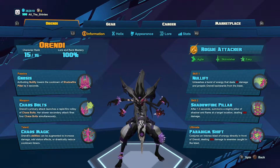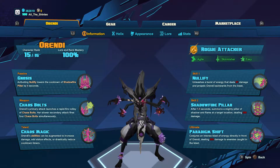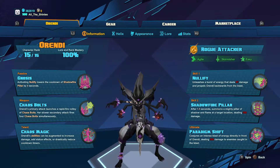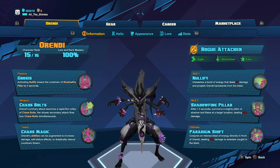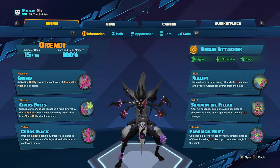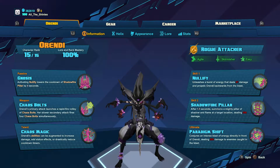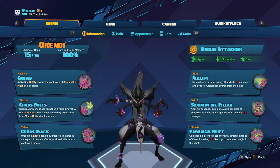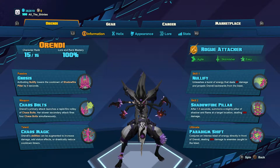Hey everyone and welcome back to Battleborn. I've got a new build for you. This one is for Orendi and I call it chaotic aggression. The idea with this build is you run in and unleash a flurry of skills that do a buttload of damage while you bounce around like a coked up psychopath, and then you either kill what you were after and eat their eyes, or you run away and wait for your skills to come off cooldown.